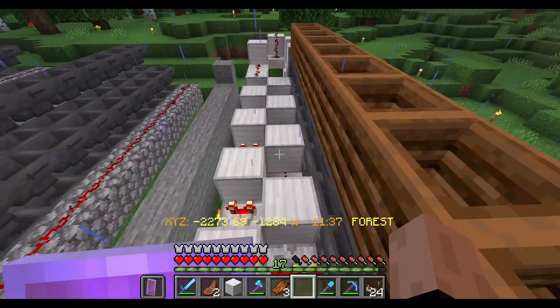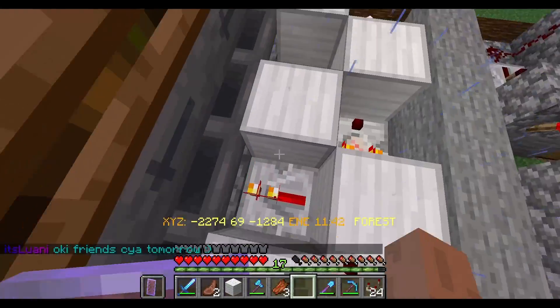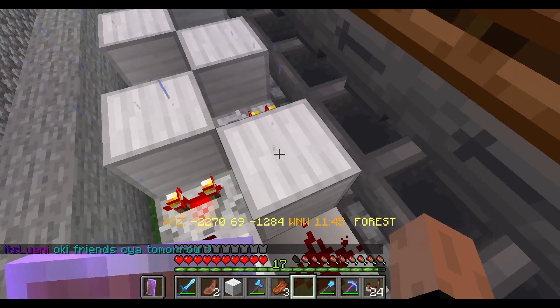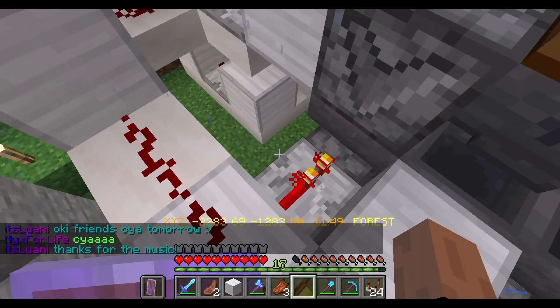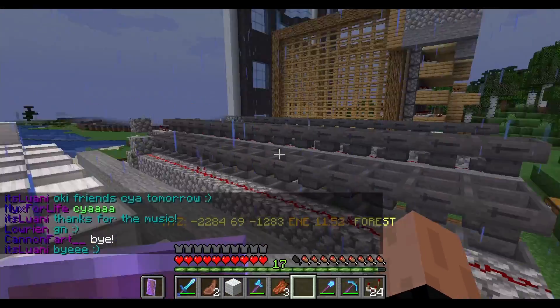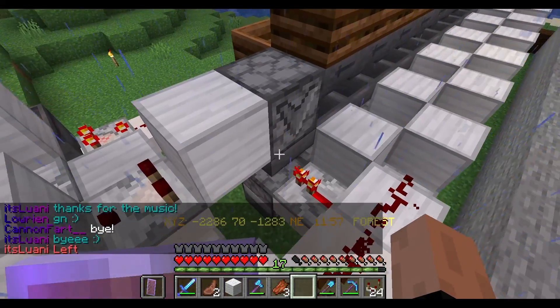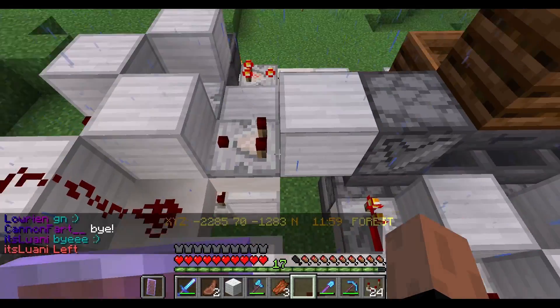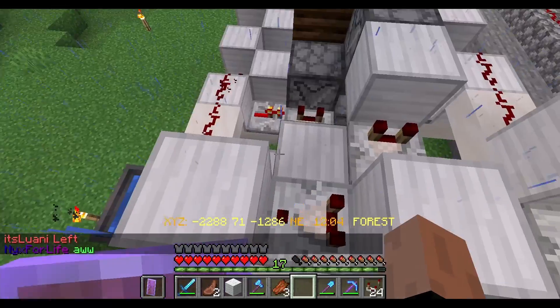I'm not exactly sure how this thing works, but my guess is that it's locking all the hoppers individually and then doing essentially the same thing but a little bit more complicated. There's a dropper there which is detected by that, which then goes into those things.